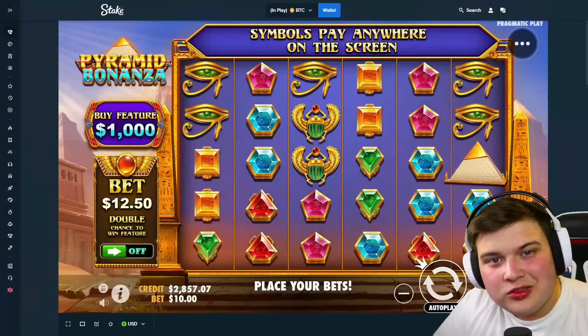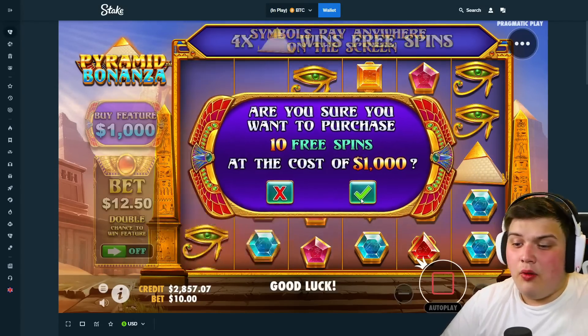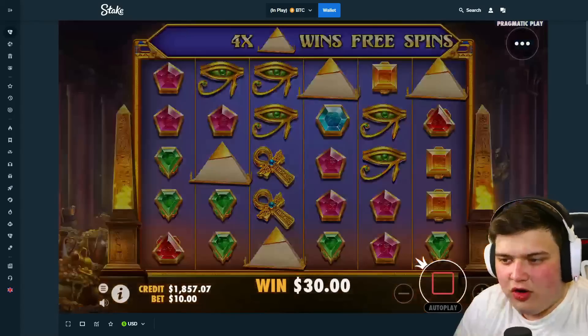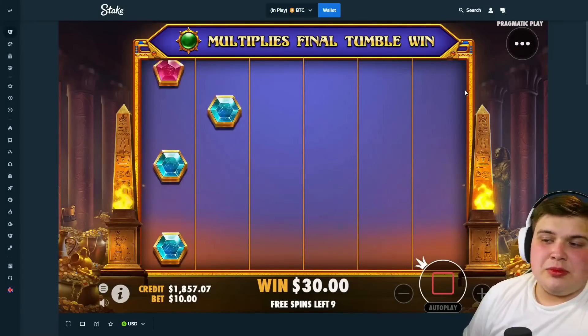We're back on Stake with just under a $3,000 balance. We're going to be playing some Pyramid Bonanza — basically fake Sweet Bonanza, you could say. One bonus buy to start off the video. This slot works just like Sweet Bonanza; it's literally an exact copy of the game but reskinned, so the symbols look a little bit different.